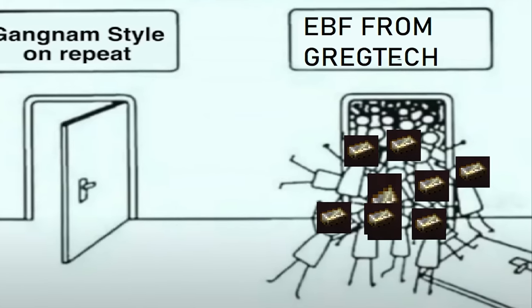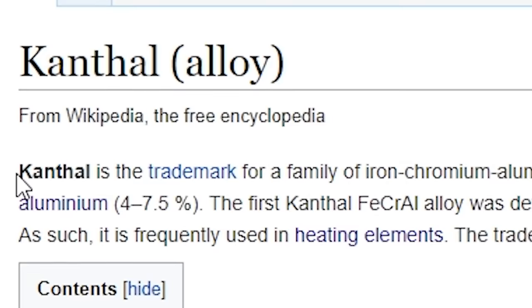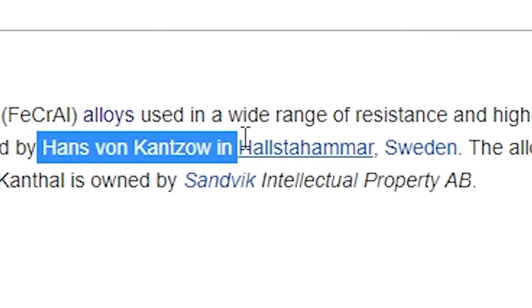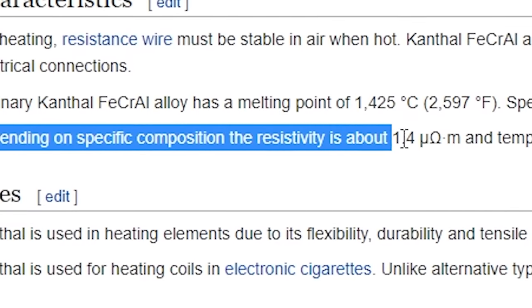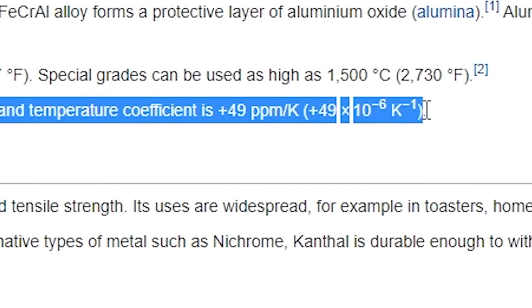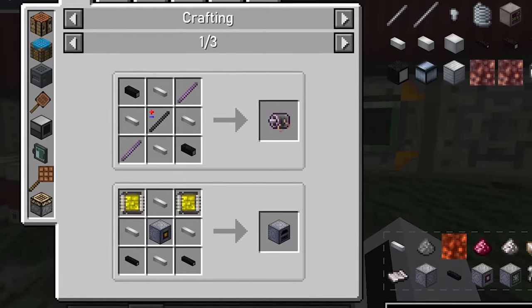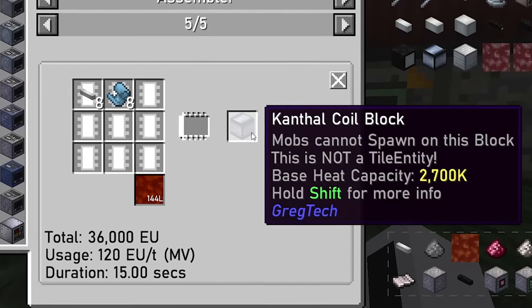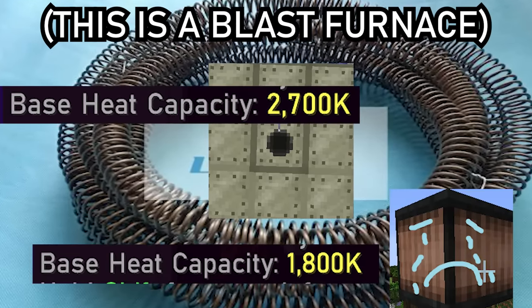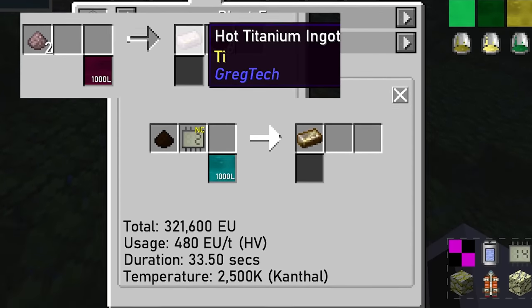The first thing I shall create with this industrial blasting complex is the infamous canthal ingot. In reality, canthal is a trademarked alloy created by Hans von Kansel in Halstahammer Sweden, with resistivity 1.4 micro-ohms meter and temperature coefficient 49 millionths per kelvin. In GregTech, canthal is the base material for the second tier of blast furnace coils — the canthal coil — with a maximum heating temperature hundreds of degrees above the current cupronickel coils, allowing me to smelt tens of new materials including titanium and nichrome.